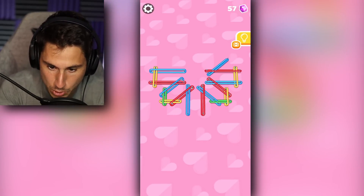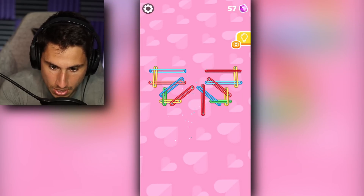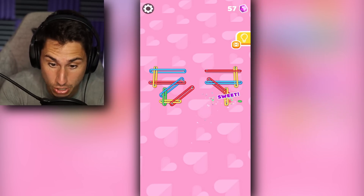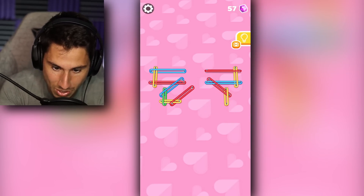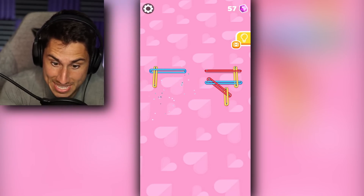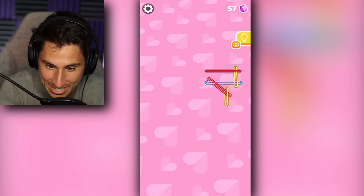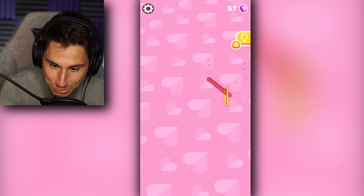We've made it more than halfway through this tough challenge. Blue one right there is good. Blue one right here looks good, which means the red one's good and the green one's also good. Yellow looks good, red looks good. Red, green, blue, yellow, blue — we're doing it, we are doing it. Blue, yellow, red, red, yellow.